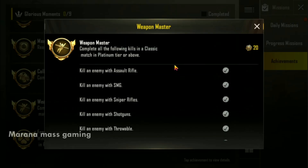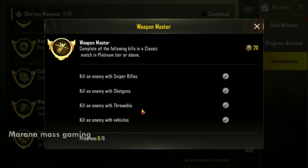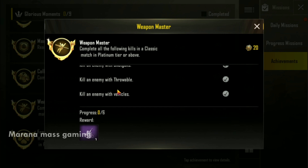We are going to talk about the weapon master and complete this list. First, we are going to kill an enemy with an assault rifle like M4. Second, SMG like UMP or Tommy gun. Third, sniper rifle. Fourth, shark gun. Fifth, throwable.